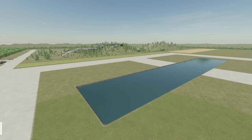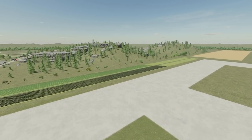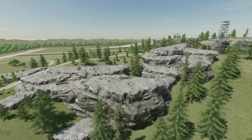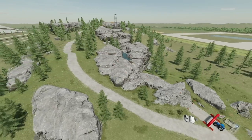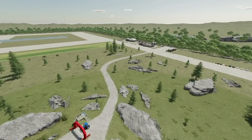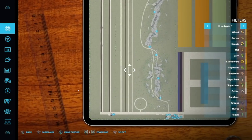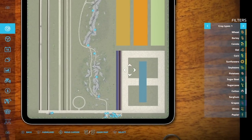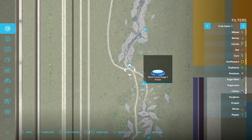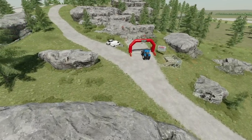First up today on this massive mod day we have the Rock Crawling Map from Alien Gem. This was originally intended for vehicles and equipment testing, but now with the addition of a rock crawling section they've decided to release it. It was designed for tractor use but you can use it with a whole lot of other stuff. If you have 82 Studios TLX 3500 installed, you get one of those default — pretty cool. On the left-hand side we've got some proving ground areas, on the right a couple different setups including fields, and in the middle we've got rock crawling stages.